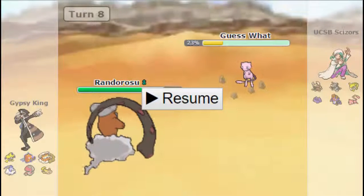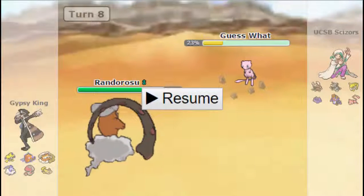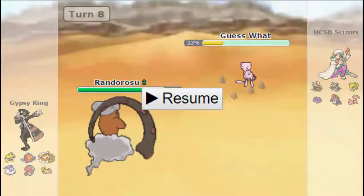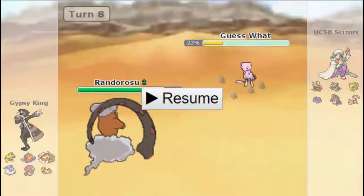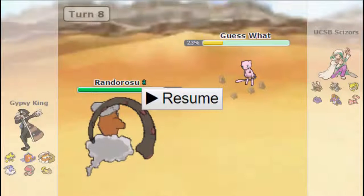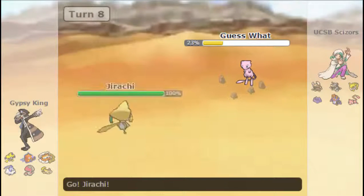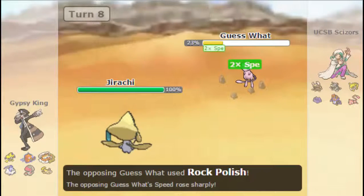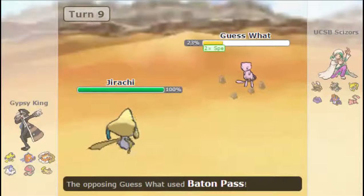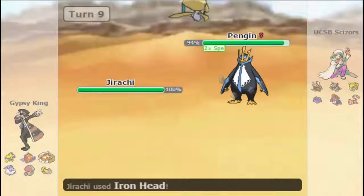Now here, I'm actually not max speed Landorus. I did consider staying in, but if for some reason he was max speed creeping a Modest Landorus, I didn't want to stay in and risk it, because it's such a threat versus his team. I switch out into my Jirachi, who is Choice Scarf, just in case he wanted to go for Ice Beam or Ice Punch right there. He actually Rock Polishes and Baton Passes right here, so this is a problem. I U-turn out knowing that it can kill Mew, so he goes into his Empoleon.